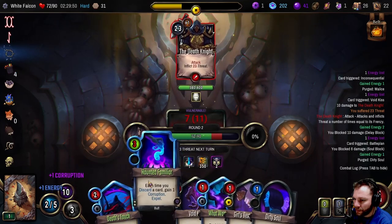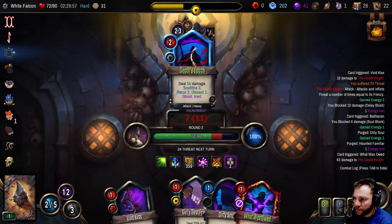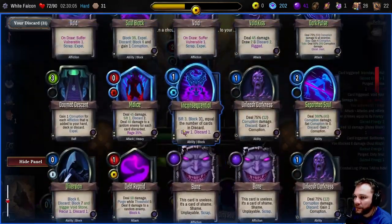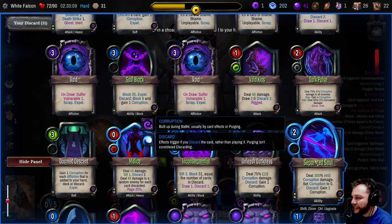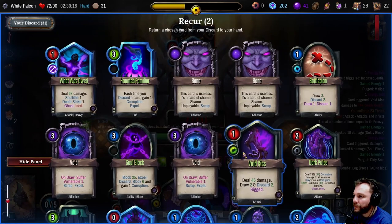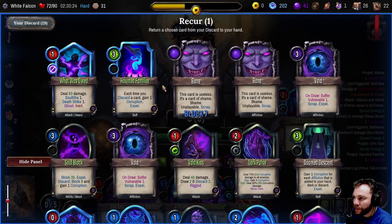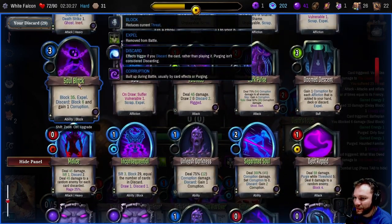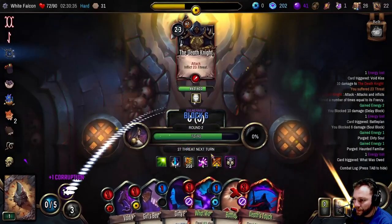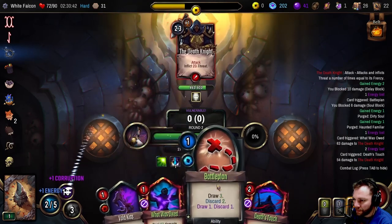Now we have a decent amount of damage here. Get rid of that one, get rid of that one, we do this one, let's do that one. So it's gaining something back from our discard pile - this might kill him in the end. He's got a lot of health still though. So we'll get this one back up - we get two back up but we're going to discard one as well. We'll discard that one, then we get another one back up, then we have to discard one again.